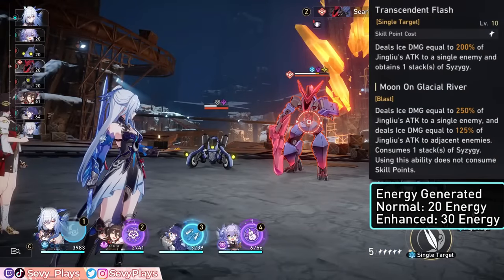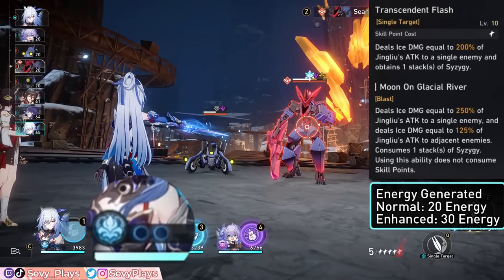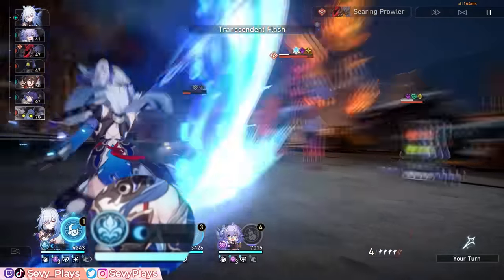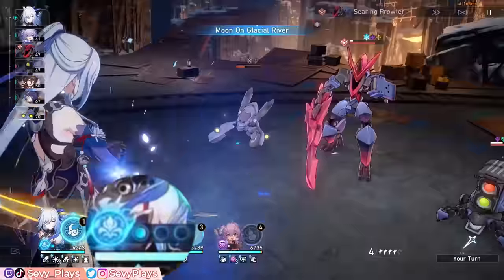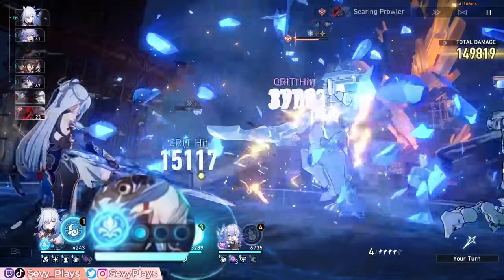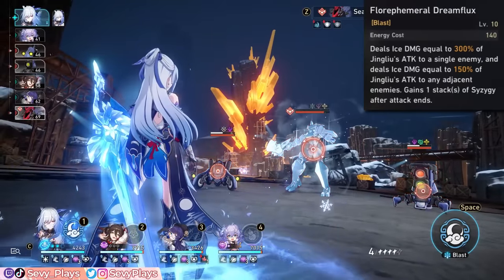Jinglio's skill has a normal and enhanced mode. Her normal skill consumes 1 skill point to deal single target damage, regenerate 20 energy, and generate 1 Syzygy stack. If she obtains 2 Syzygy stacks, Jinglio enters the spectral state which enhances her skill. The enhanced version now deals blast damage and consumes 1 Syzygy stack instead of consuming a skill point. It also generates 30 energy. Her ultimate also deals blast damage and generates 1 Syzygy stack.